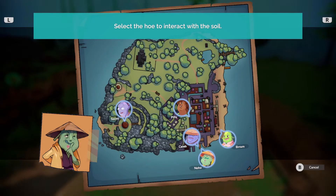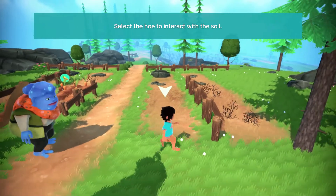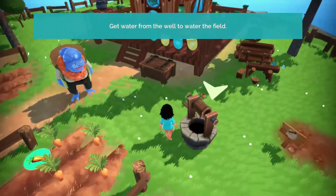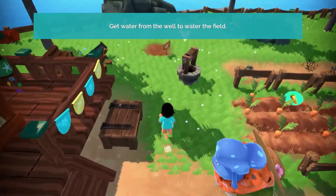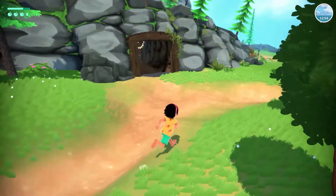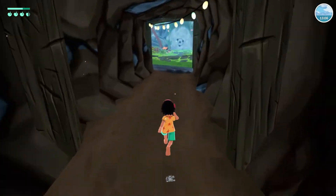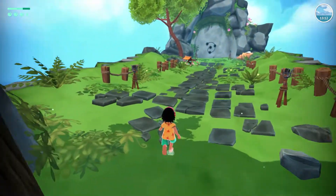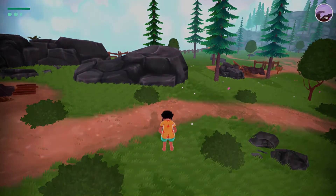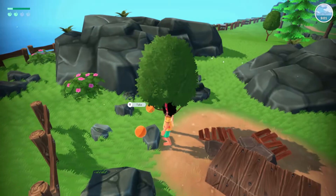There were some prompts, like telling you how to hit trees and pick up fruit, but when it told me to equip an item without explaining how, it got frustrating. At one point I was prompted to water the crops and pressed every button I could but nothing happened — I think that was a glitch, because later in the game watering has been fine. Running is really amazing though; she moves very quickly. I accidentally discovered it and it was a game changer. Like Stardew Valley, there's an energy meter — I didn't notice it at first and was surprised when my character suddenly passed out.